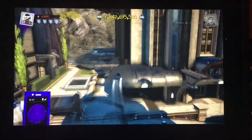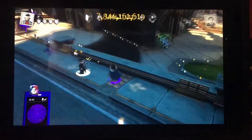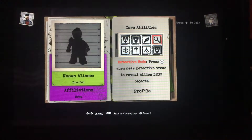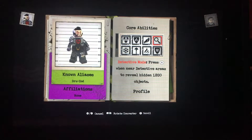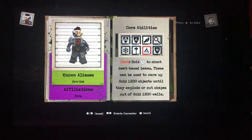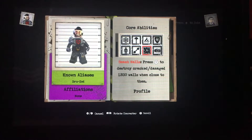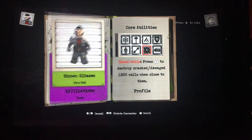Now let's take a look at his character profile. His real name is Dru-Zod, no affiliations. His abilities are: detective mode, flight, immunity to fire and toxic gas, heat vision, hyper jump, ice breath, x-ray vision, super strength, and smashing walls. So it's exactly the same as Superman, isn't it — because he's the same species, Kryptonian.